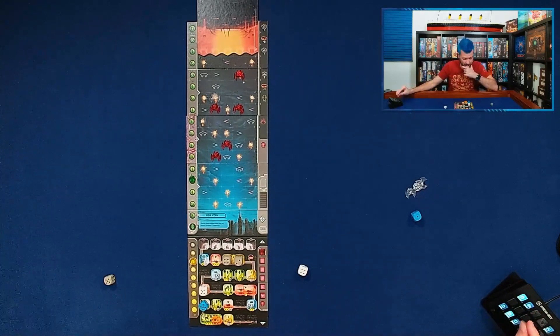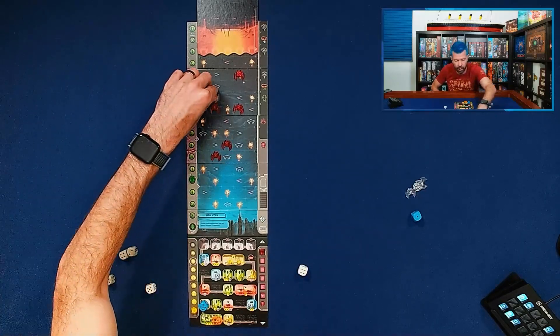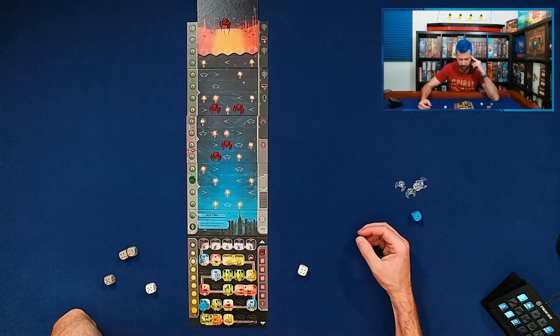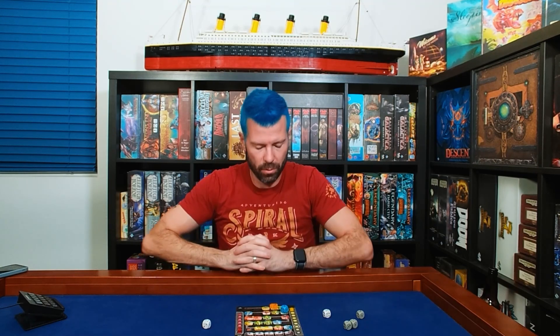Meanwhile, these two dice will generate me six energy right now, putting me at full. I'll use jet fighters at four, destroying a white ship and this red ship. Now it's been a couple turns since I made any progress on the research track — I need to refocus on that. But the base is taking no damage even though there are some ships nearby. I've got it almost all the way dug out, I have a robot installed generating energy — I'm feeling good about this spot.